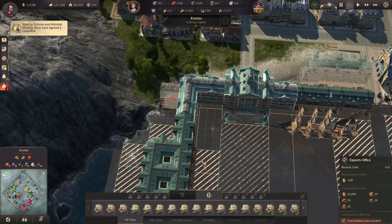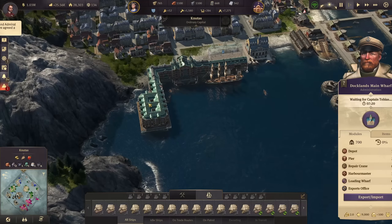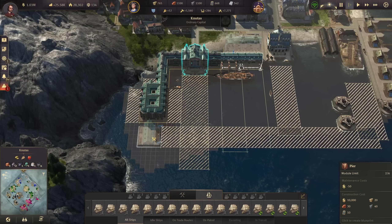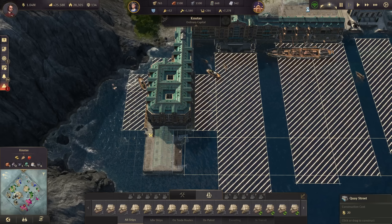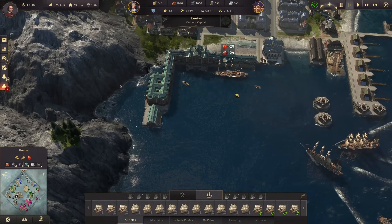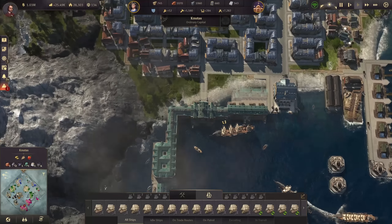I can't squeeze in anything else there for now. What I can do is squeeze in one of those piers just over there at the end of the docklands, where a ship can then dock in addition. So we now have two, three, four, five piers at the moment.